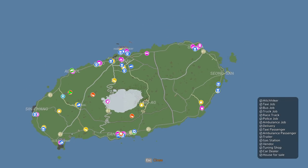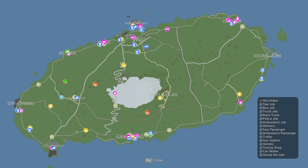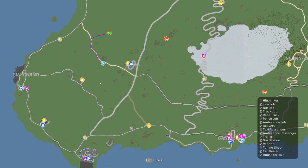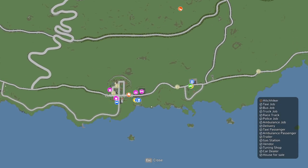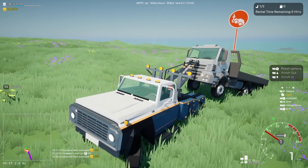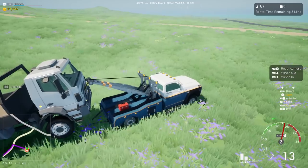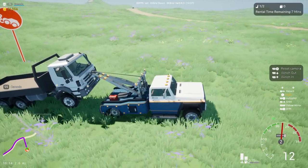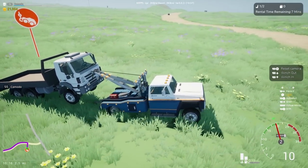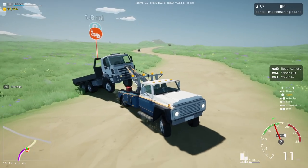It's definitely gonna roll. Where are we taking this? Please tell me it's not across the map — or do we just take it to the nearest tow area? We don't have a set destination, so there's a tow request — maybe we'll take it to a tuning shop; that's where you normally take the tows. This is gonna be a little tough to get out initially, but we got this.